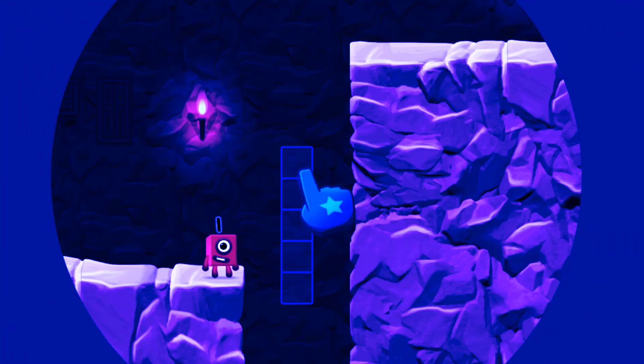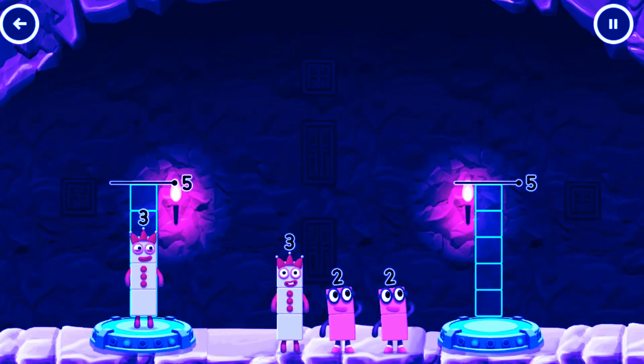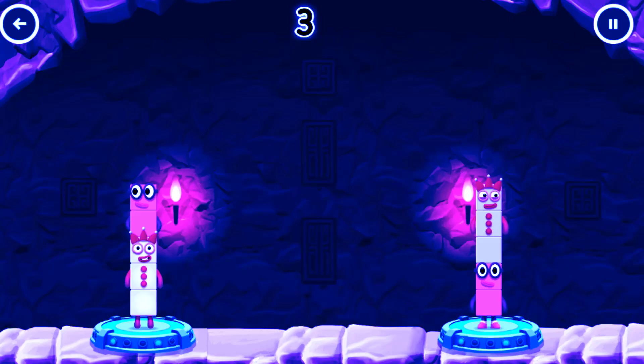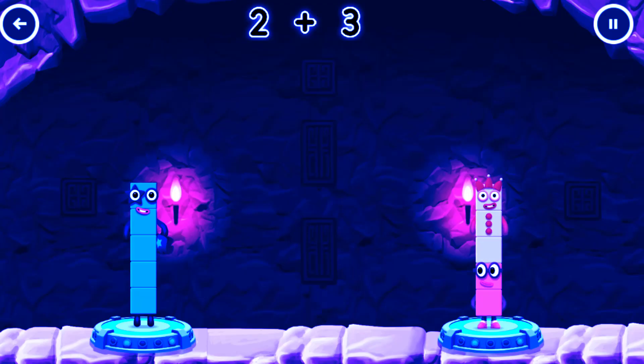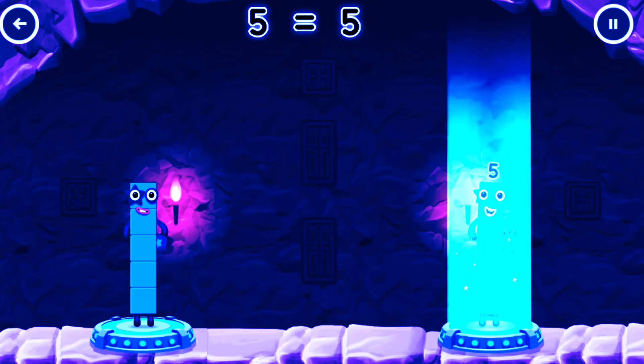Tap here! Share the number blocks evenly to make two groups of five. Three, two, two, three. He got it! Three plus two equals five! Two plus three equals five! Five equals five!